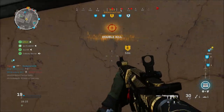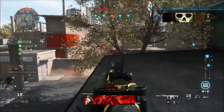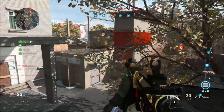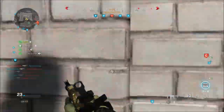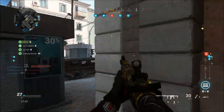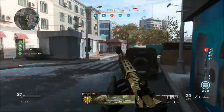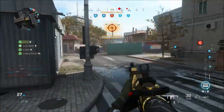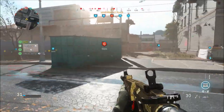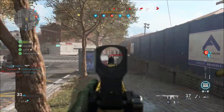Some weapon changes: they restricted the .357 Snake Shot in the public playlist for the CDL. The sawed-off 725 got increased movement speed and increased ADS speed, but reduced ADS damage and reduced far damage range, though they extended the very lethal close-range damage — so it won't be as good at distance but very lethal up close. They also fixed the Corruptor variant of the RAM not allowing scopes, and fixed an infinite ammo glitch for the Model 680.